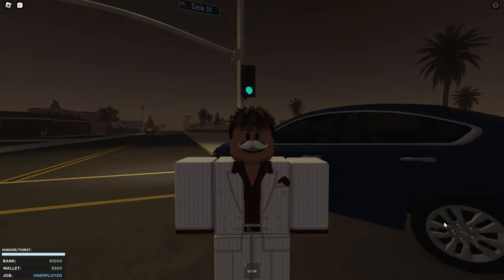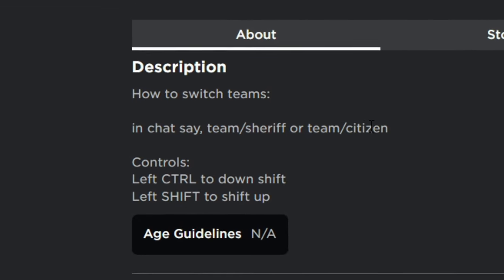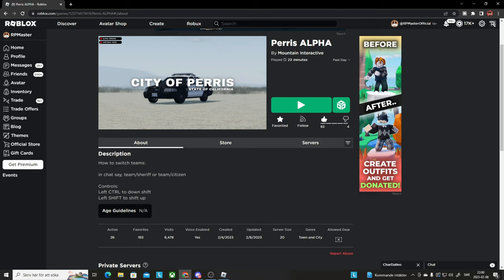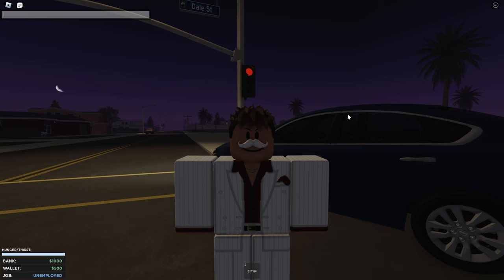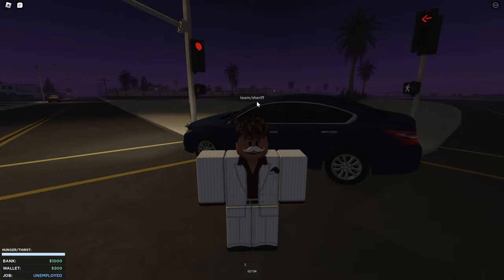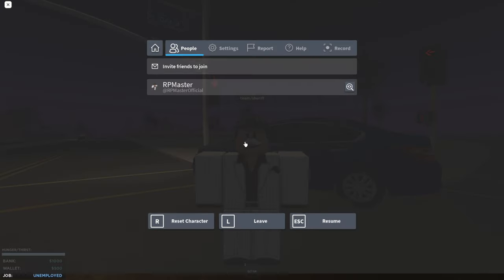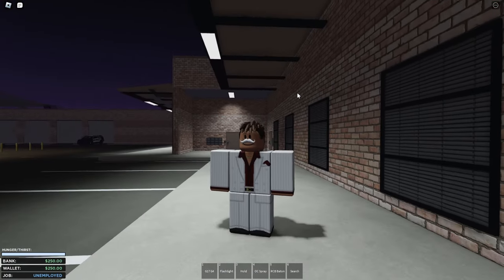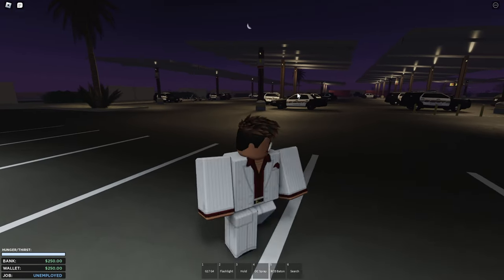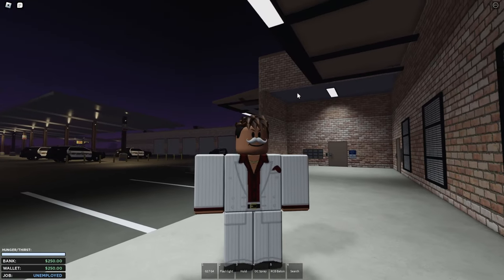Currently there are only two teams available: the Sheriff's team and the Citizen team. For the Sheriff's team, you type 'team/sheriff' in the chat. You might be confused because you won't directly get into the team — what you gotta do is reset your character. Once you've reset, you will immediately spawn inside the Sheriff's department.